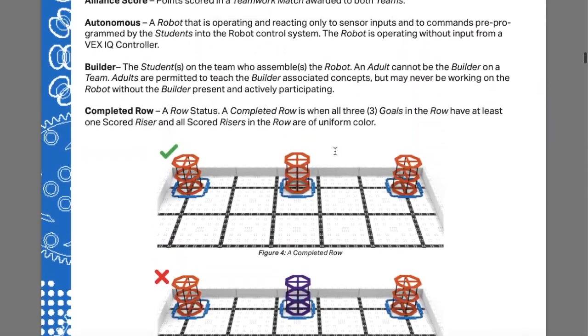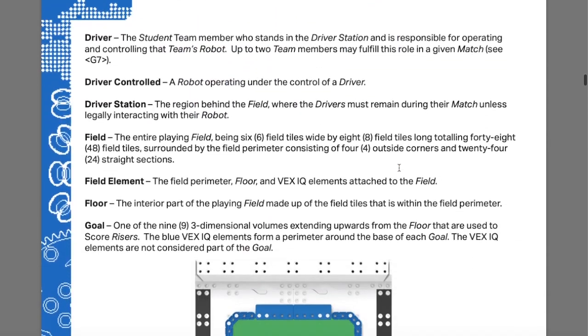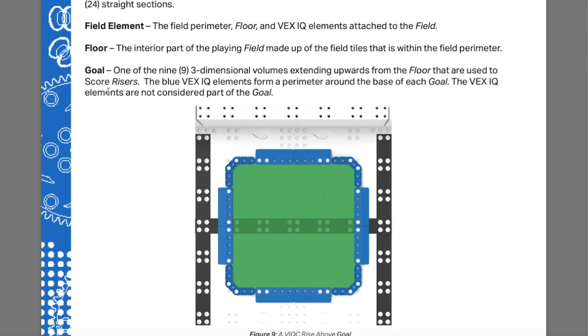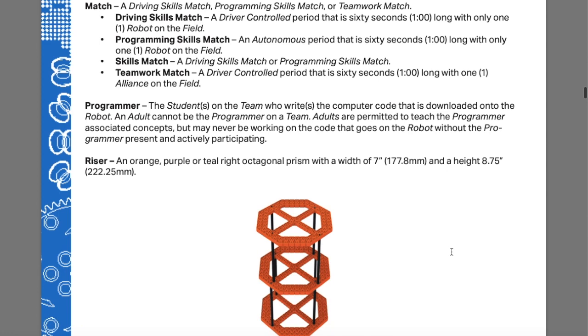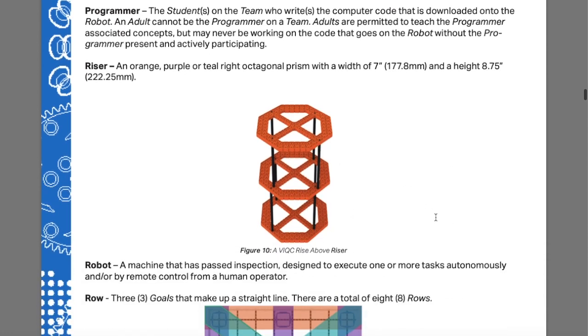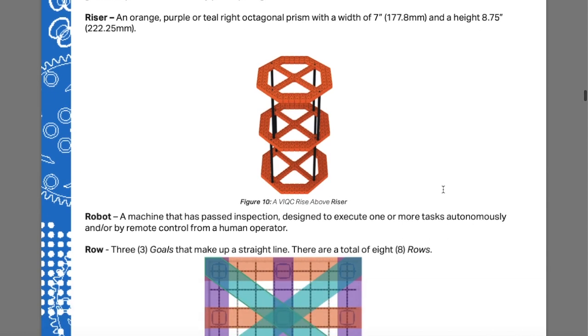That's what coaching is, and that's really important. Now, the definition of 'goal': one of the nine three-dimensional volumes extending upwards from the floor used to score risers. For a riser to be scored, it has to be inside the goal, touching the floor, flush with the ground — it cannot be resting on any part of the blue ramp or barrier. It has to be flat on the ground.